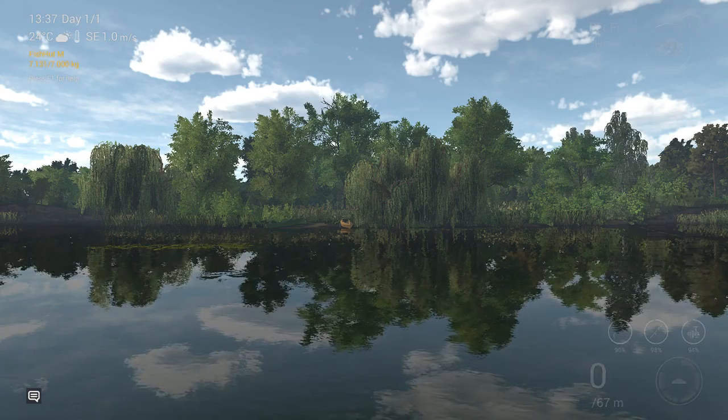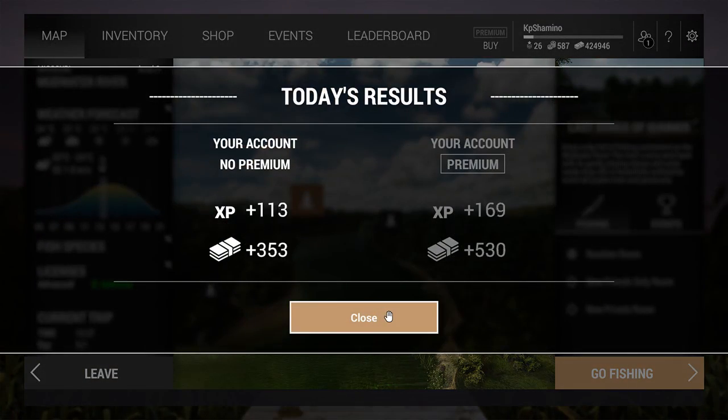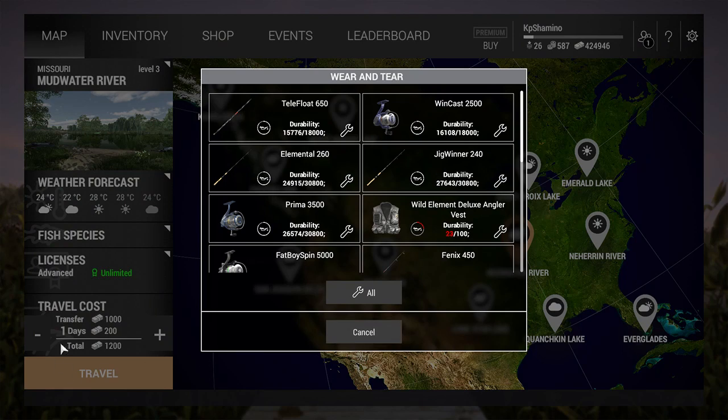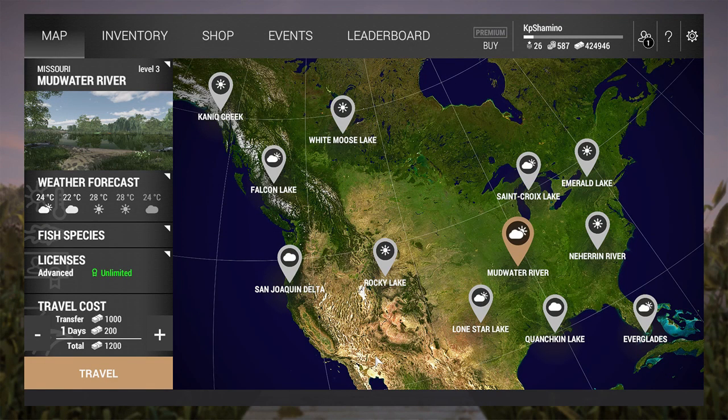Now I'm going to the global map to show you guys what you need to check. First of all you got 3 things that are going to drain your money: that's the travel fees, the day fee, and the license. Always be aware that the first two are in-game days and the license is real life days, so you only need to pay it once per real life day. The travel is 1000, the day fee is 200, and we make 400 with the net. The first day we pay the license, then it's purely 200 currency profit every day.